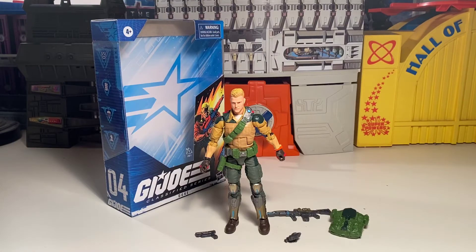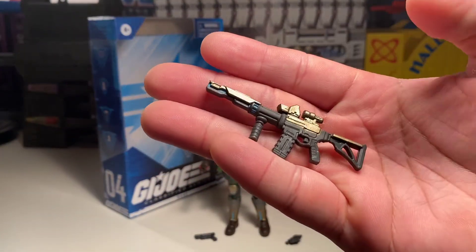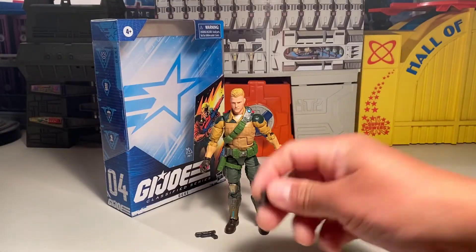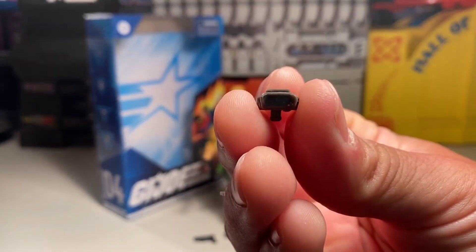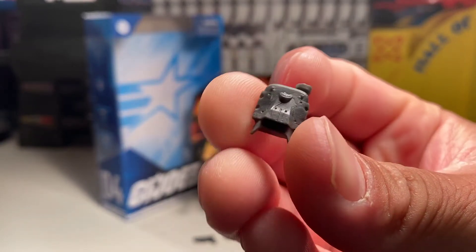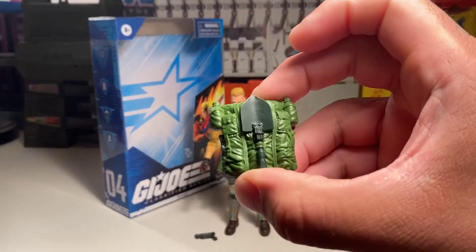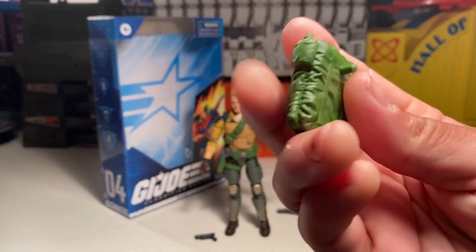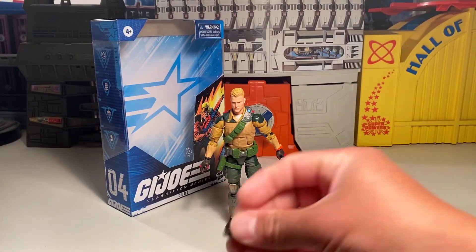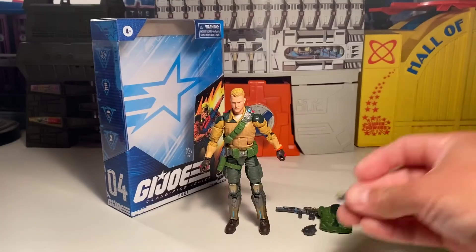And here we have our Duke. Awesome figure, I must say. And awesome selection of weapons and accessories. Got a laser rifle, which is pretty nifty. I think it's cool - comes with like an homage to the old one. Got the binoculars, some kind of almost like Luke Skywalker's little binocs. Got his backpack. And as Hive Toids pointed out on Instagram, there's a home for every weapon - so there's a pistol right there.